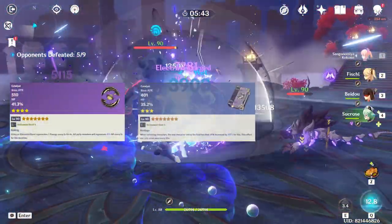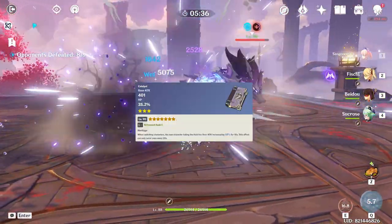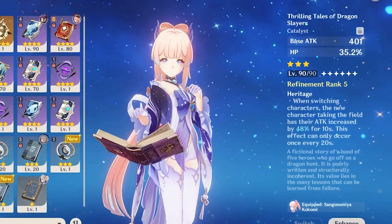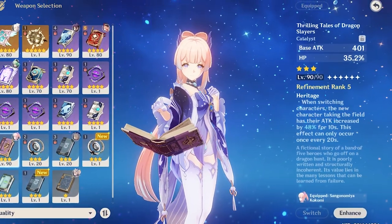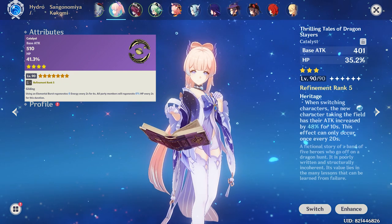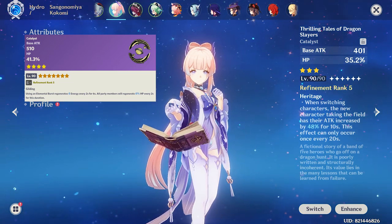Some of her best weapons are the following: Prototype Amber, Thrilling Tales, and Hakushin Ring. In my opinion, the most universal weapon you can use for her is without a doubt the Thrilling Tales of Dragon Slayer. Being a 3-star weapon, you can max refine it very easily, and you'll also benefit from the weapon buff for your other party members. This weapon also gives her HP percentage as a substat, and it will really benefit her entire kit. The second weapon I want to talk about is the Prototype Amber, which will provide Kokomi with a lot of energy regeneration, helping her burst uptime, and it will provide additional healing to your party.